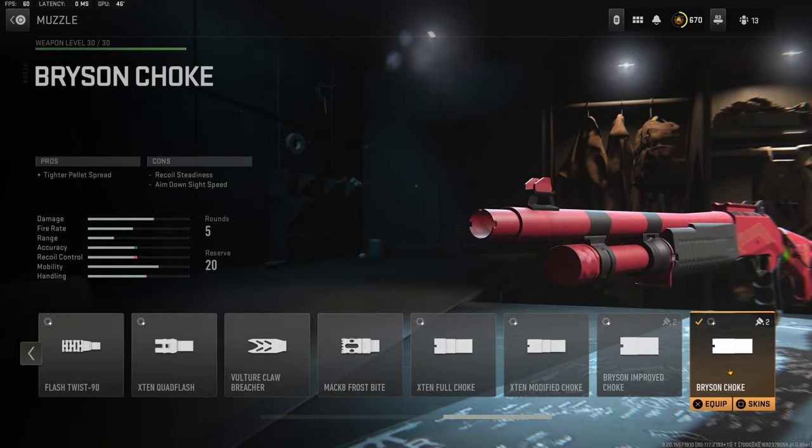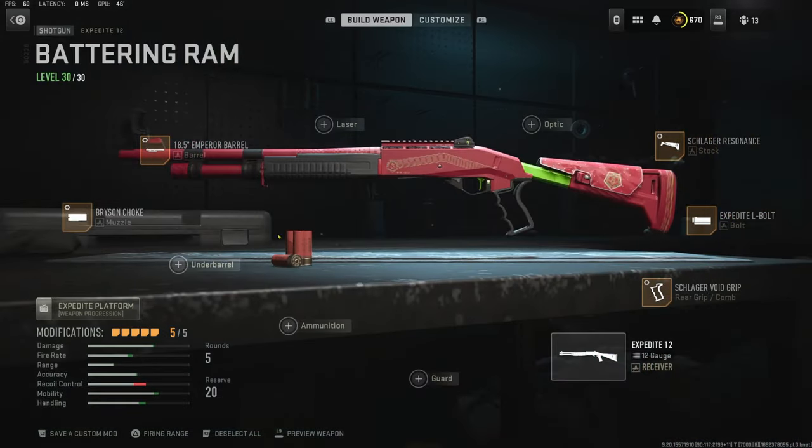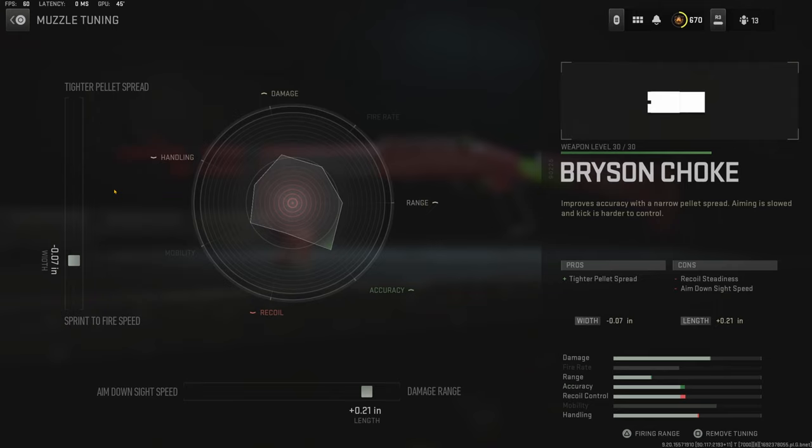Over on the muzzle I'm using the Bryson choke. It adds a tighter pellet spread which makes it a lot better for aiming down sights, and the cons are recoil steadiness and aim down sight speed. For the muzzle tuning I went with negative 0.07 inches for sprint to fire speed and plus 0.21 inches for damage range.